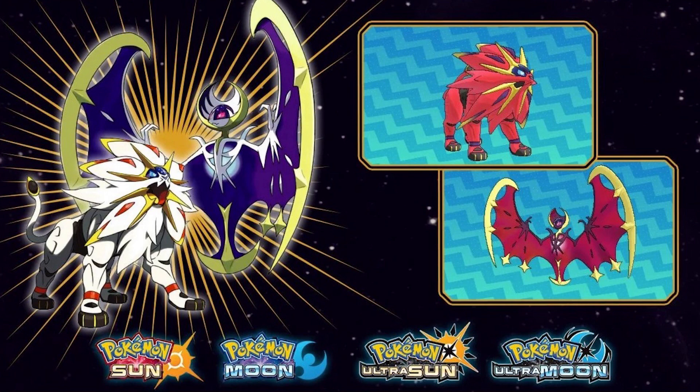You go to Mystery Gift at the beginning of the game, select 'Get via Code,' type in the code, and they're yours. Shiny Solgaleo and Shiny Lunala — they actually don't look that great. Shiny Solgaleo is just bright red. It doesn't look like much effort was put into it. I could imagine a Shiny Solgaleo that's maybe black with blue on it — that would look amazing.